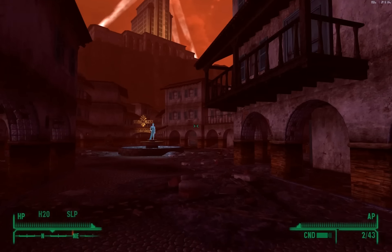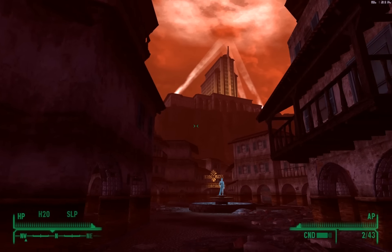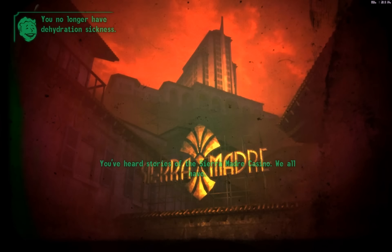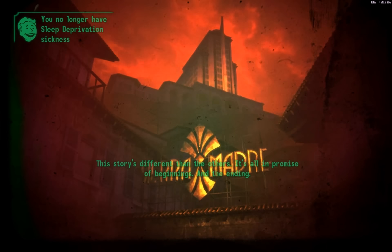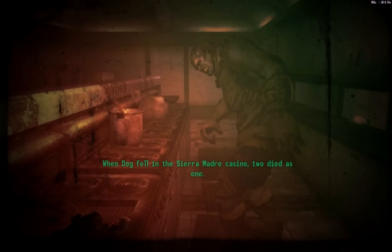A couple of other things to mention: you could also escape with just three or four gold bars and run through that entire set of chambers the way you originally came into the vault — that's another valid way out. But this is more fun, escaping with all the gold. Goodbye Sierra Madre. I'm going to kind of miss this place — I can't wait to get back to the Mojave Wasteland. The ending narration begins: the Dog and God character died in the Sierra Madre Casino — that was my fault. Two died as one. Sorry.